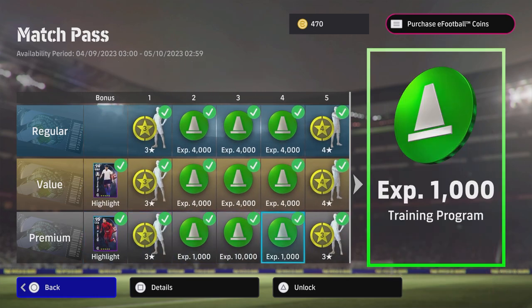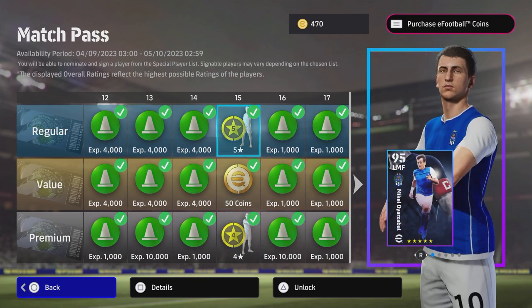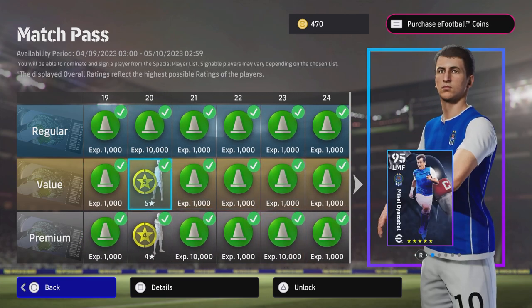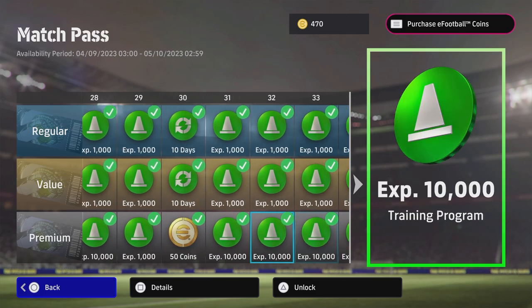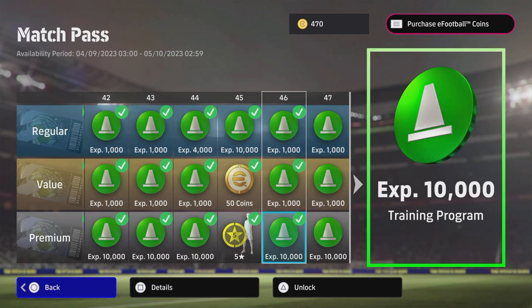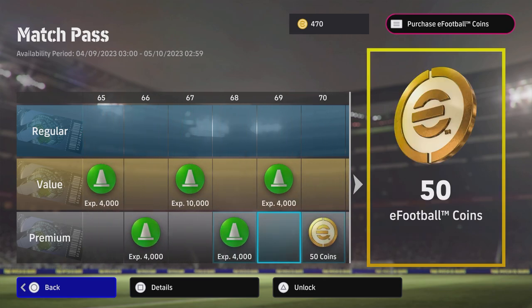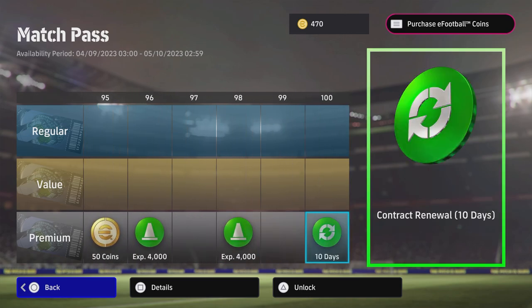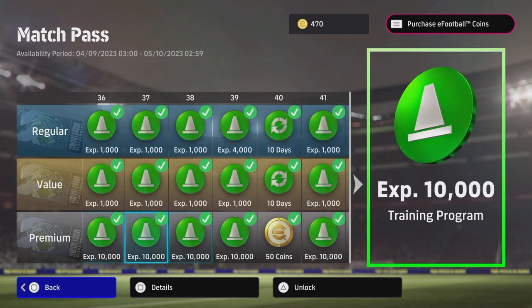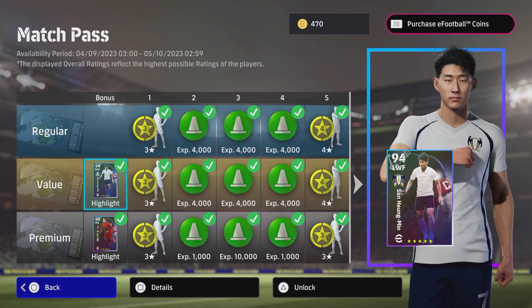The big selling point of these is the five-star nominating contract. You unlock a free one when you hit 15 on the regular Match Pass, but with the value Match Pass you get an extra five-star on top of getting your coins back. On the premium one you get an extra five-star, and then another five-star at 45 games, as well as your coins, trainers, and contracts. I think if you're going to buy one, this is the time to do it because it's so cheap. These are better versions of the standard cards, especially if you're road to glory or trying to stay free to play.